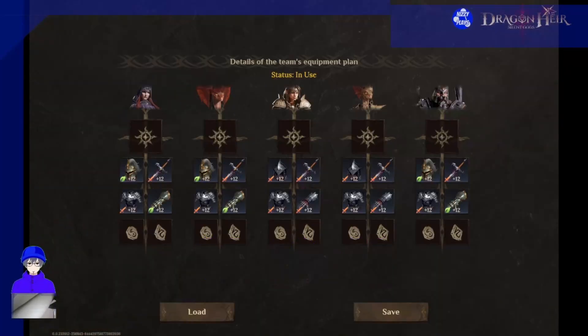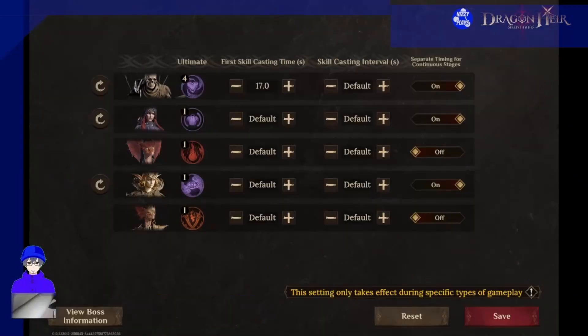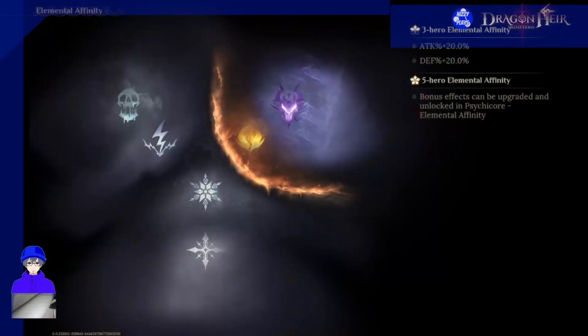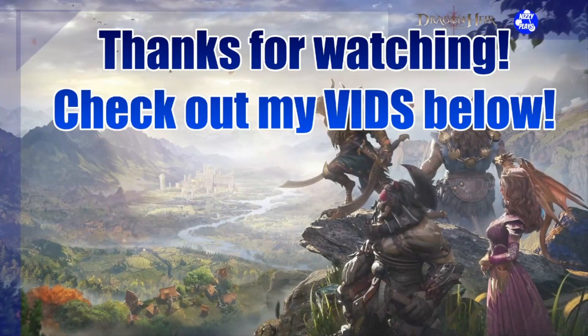For gear, both DPS heroes use pure rage gear, while the rest use both red and green gear since they need a bit of HP for support or tank duties. Gear for first level dungeons has to be at least level 12. So there's your fire/necro affinity group that can take on the first three dungeons. Now check this other video about how the same team does on other content.